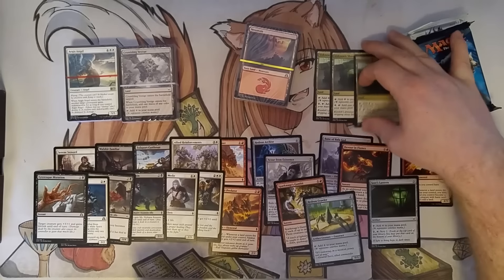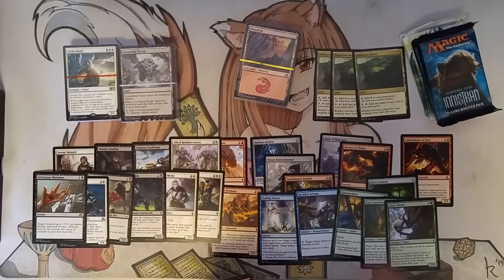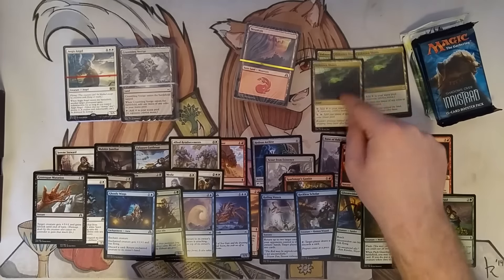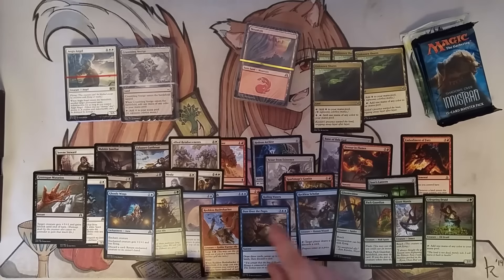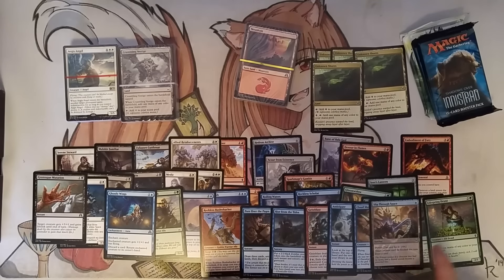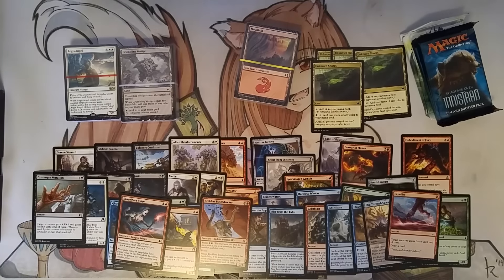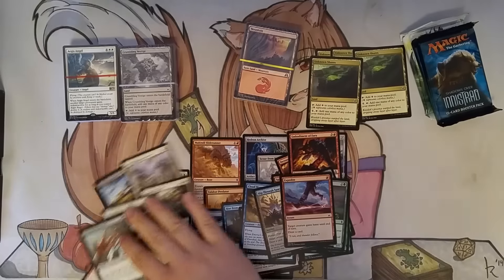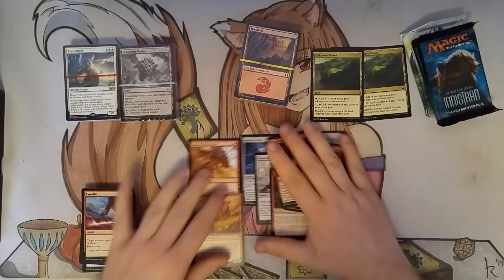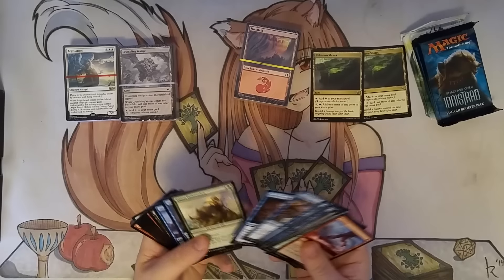Then we've got another Unknown Shores, and a blue-green deck that looks like it's focusing on just getting value where you can — bouncing your opponent's guys, getting through with your guys. And then we move into red-blue; I wonder if there's any prowess guys in here. There's some card drawing, some flying, Slip Through Space is neat — just get through your team, get one prowess guy in there. The Reckless Bushwhacker is for leading in the charge, playing it, and winning on the same turn. So those are the archetypes: black-white lifegain, blue-red get through small dudes, colorless and red Eldrazi, and the green-blue get-value deck.